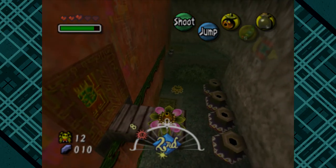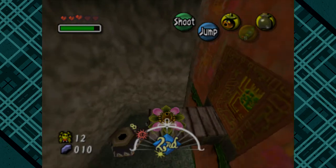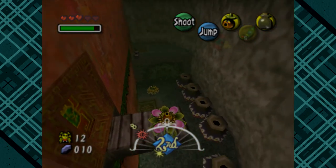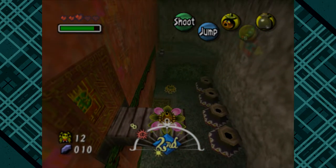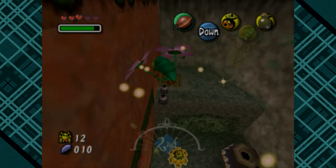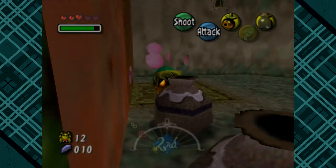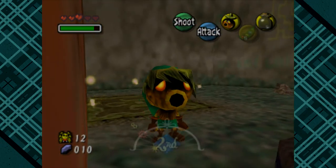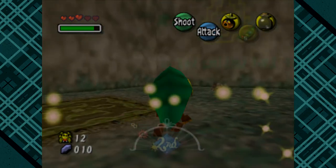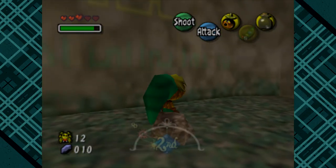Oh hey, it's this place again. Is there one around here? I can't see him. It's probably in the pot. Oh, I see him. What is up there? Nests that you can probably shoot down with arrows. Maybe bubbles, but definitely arrows. Whenever you lift that rock that may have bugs, you should grab them if bugs come out.